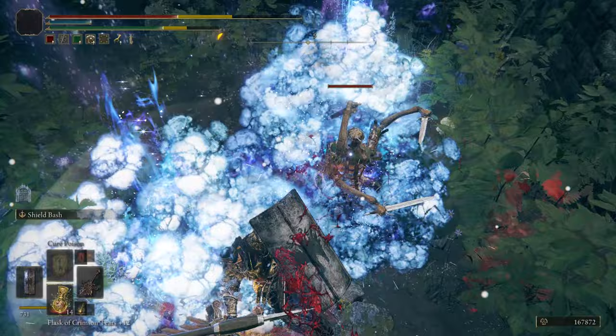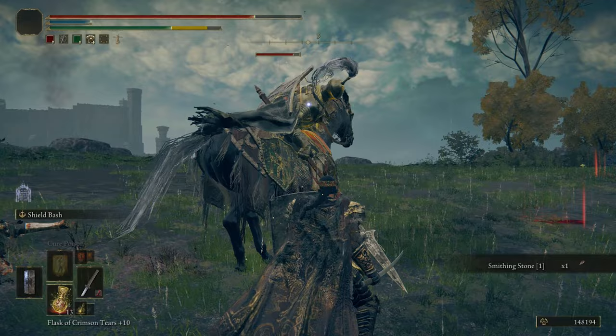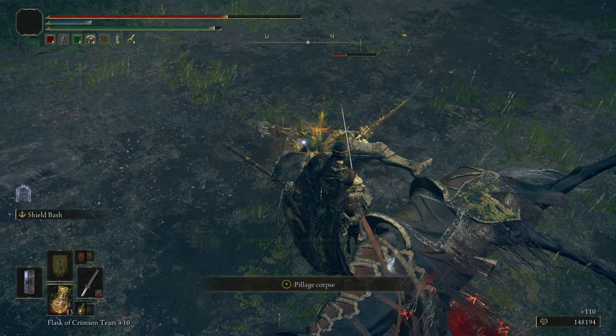A Godric Knight was not seen until near the Tower of Return. This knight does not move on foot but is mounted on a horse. His shield is behind him as he is on a mount and he attacks with a spear. The horse version is a challenging encounter for new players, but just like the Knight's Cavalry, you can land a critical hit if the horse dies, making him fall to the ground and leaving him vulnerable.